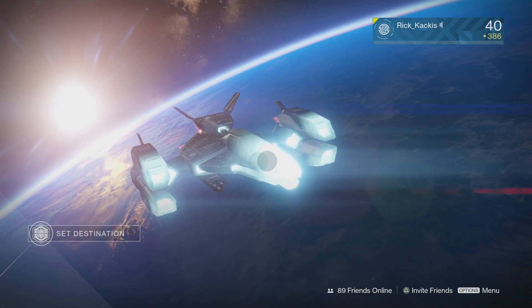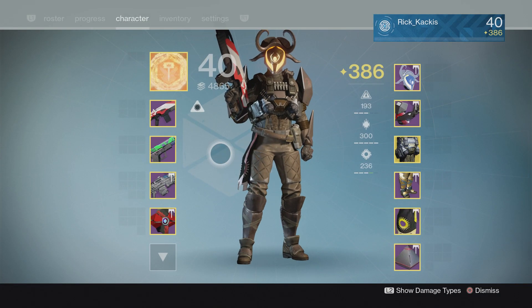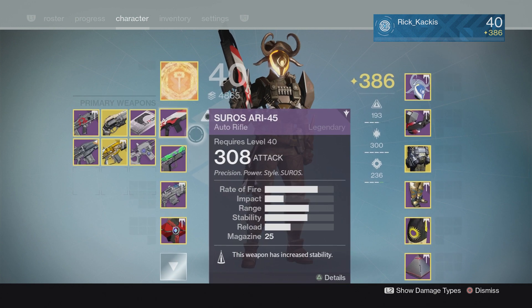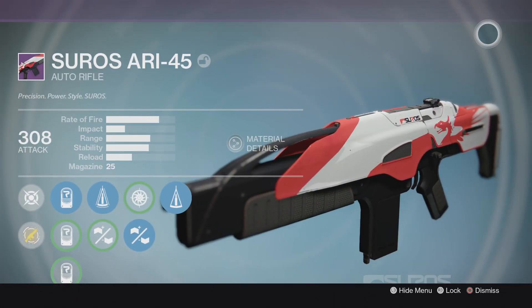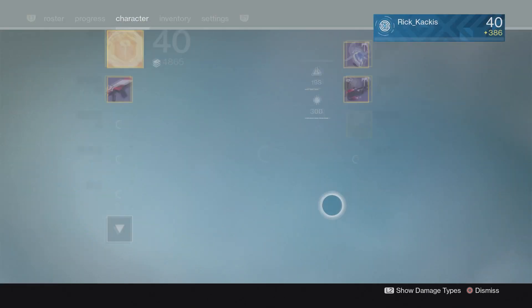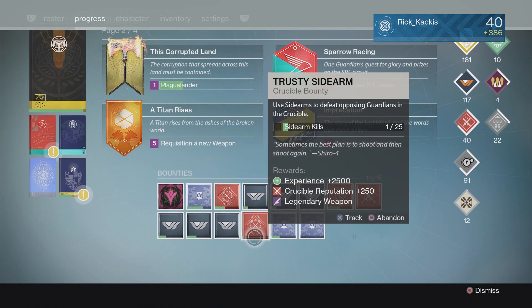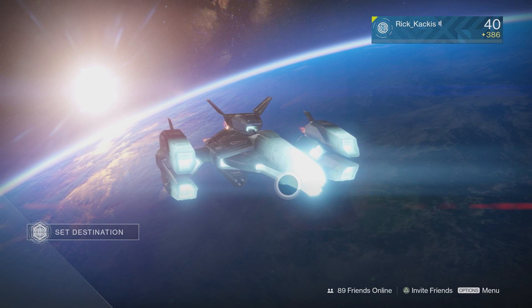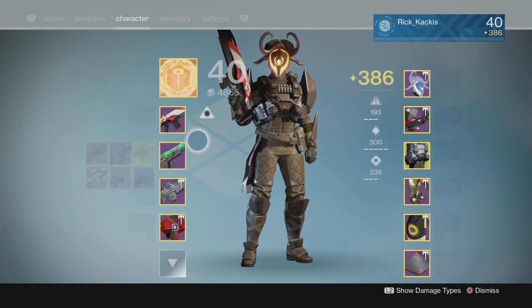What is up guys, Rick Kakas here. Today we're gonna be taking a look at a pretty cool auto rifle, the Suros ARI-45. I got this thing way back with the launch of the Taken King, but I whipped it out recently because there is a crucible bounty for getting 50 auto rifle kills, so a lot of people are gonna be using auto rifles.